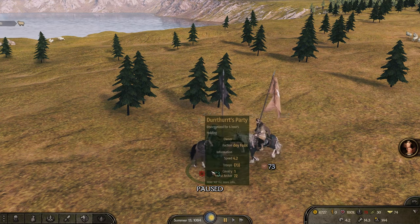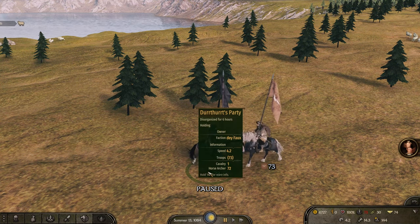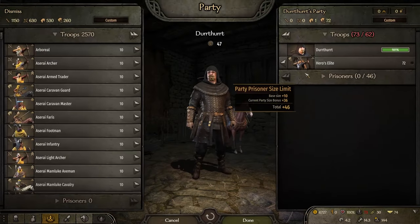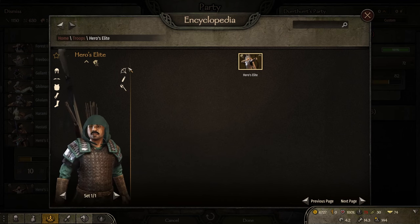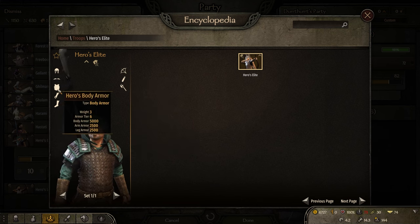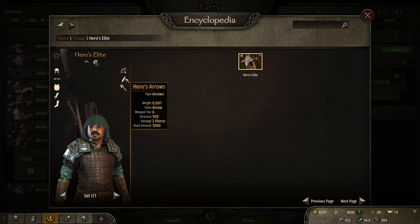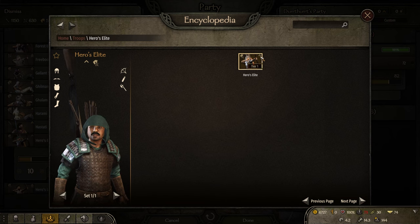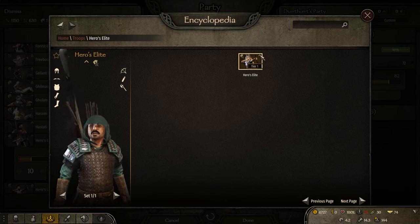I can run this a bunch of times — if I reduce the number of troops we have, it's going to guarantee their victory even more. This is one of the points I wanted to make: the gear that you have is only useful in a live battle. This awesome defense and awesome attack is only good in a live battle, not a simulated battle. The tier plays a huge role in the simulated battle — the tier of the unit.